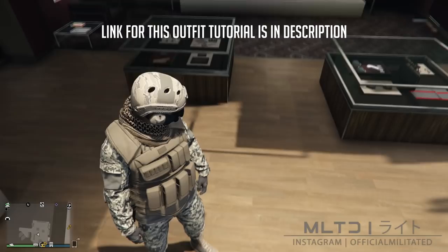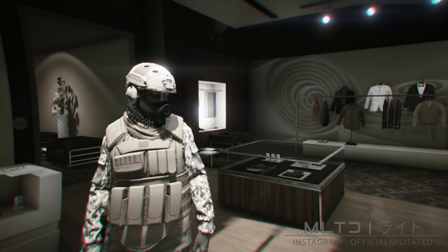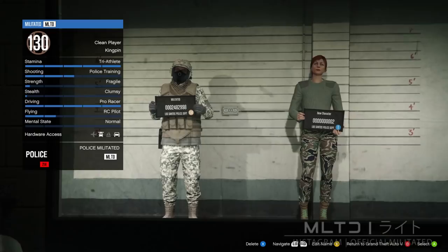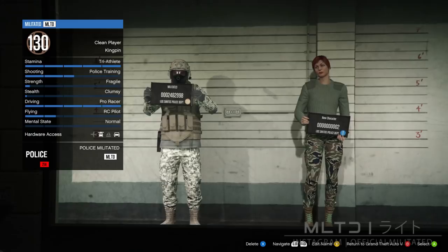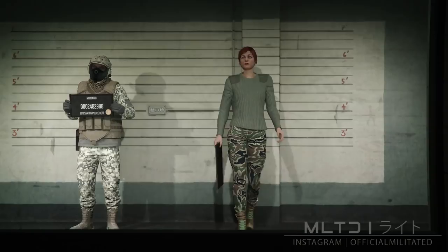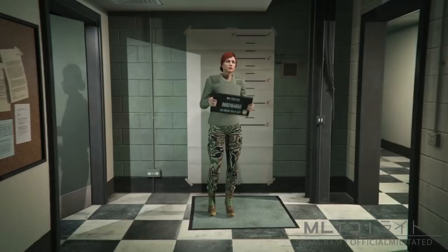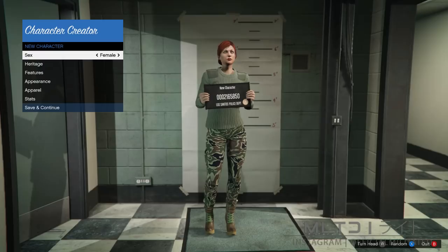Starting on the male, we're going to press the start button, go to online and go down to swap character. This is going to load up the character selection screen. Your main male character has to be in the first character slot — if it is in the second one, this will not work. We're now going to go over to the second slot and create a new character. You can use an existing female character if you already have one. Just keep in mind that we are going to be deleting this character later on. I recommend copying your main character's rank over so that you don't have any issues buying anything, and no, it will not affect your main character's rank.